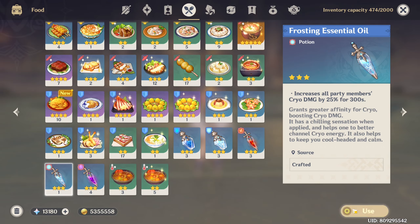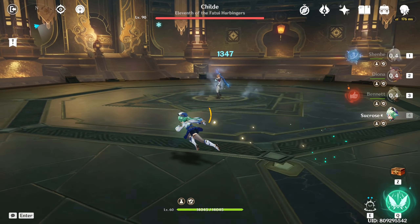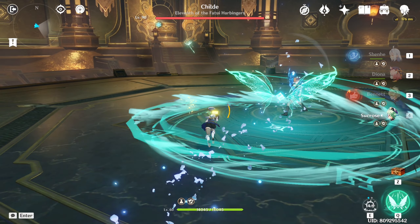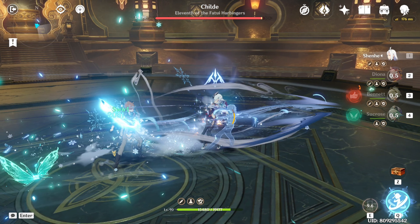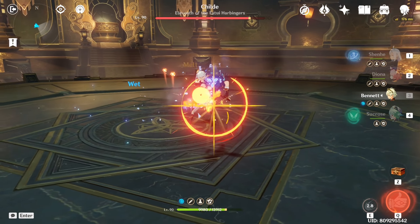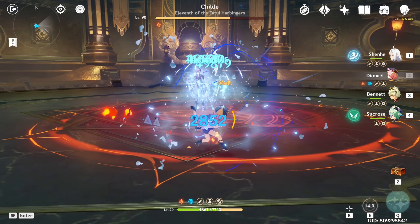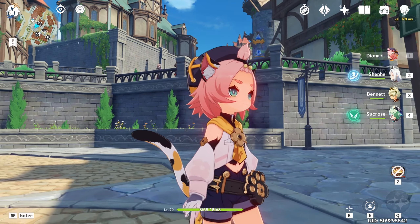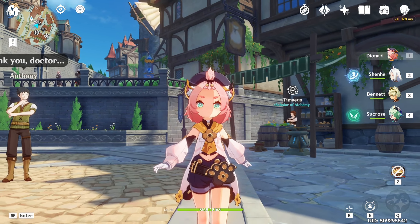Explanation time. Shoot a charged shot from Diona to apply Cryo. Use Sucrose's E skill to swirl Cryo and activate the Viridescent Venerer effect. Switch to Shenhe, which will then give her an attack buff from Thrilling Tales of Dragon Slayers. Press Shenhe's E skill to get the icy quill buff. Switch to Bennett, use his E skill to remove Cryo from the enemy and then use his burst. Lastly, switch back to Diona and hold her E skill. This actually isn't the full combo and Diona can still do a lot more damage, but I'm going to save that for another video.